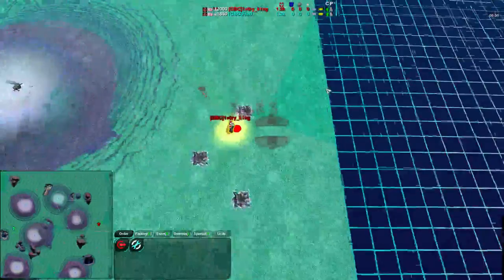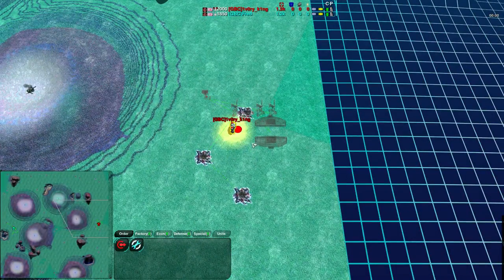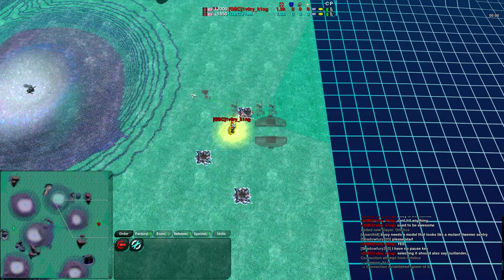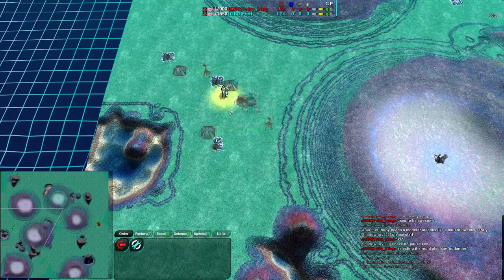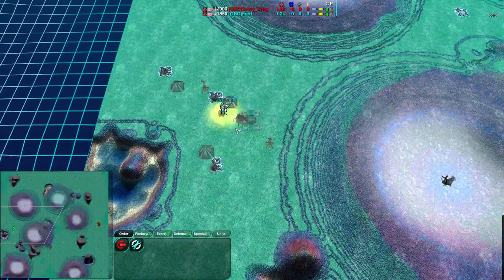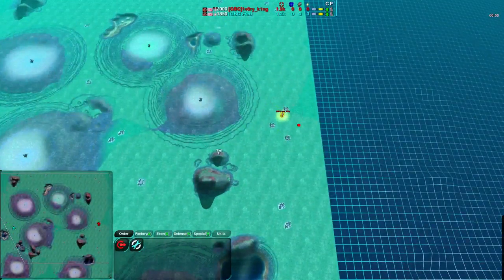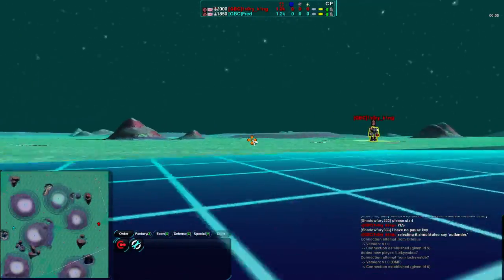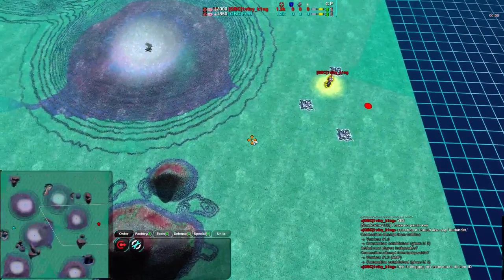It looks like the players have, in the pause, decided to get their initial build orders. Ivory King is going for hovercrafts and very quickly getting some wind generators with defenders, so he is probably going for a bit more of a cheese build. Typically when we go for defenders that's a common thing to do. Fred is going for a couple of laser turrets and a shield bot factory, which on this map is much more typical, though this map actually isn't that much varying in elevation so the hovercraft can do just fine.